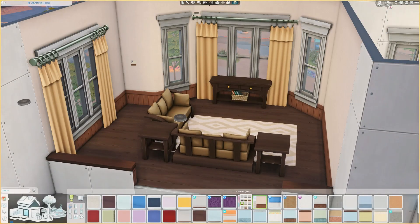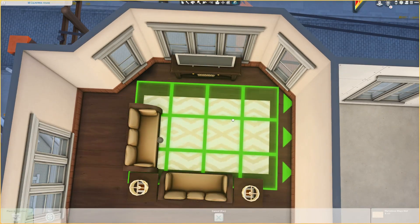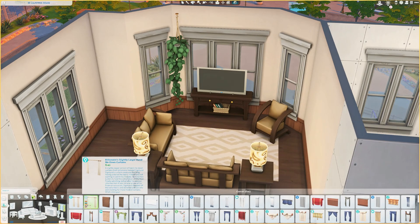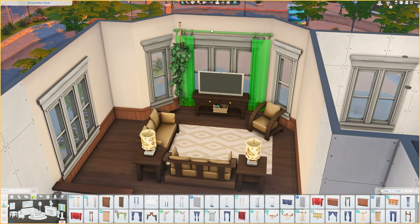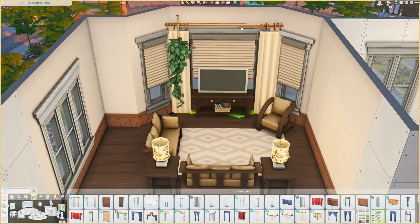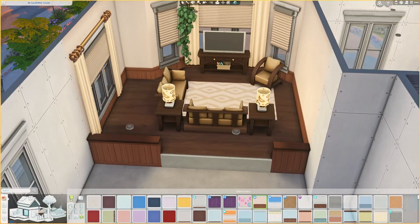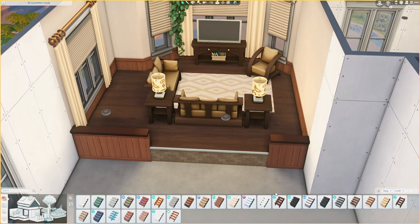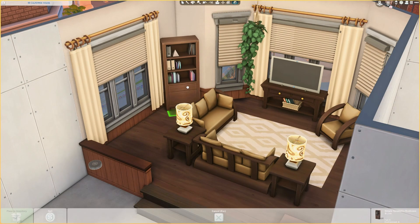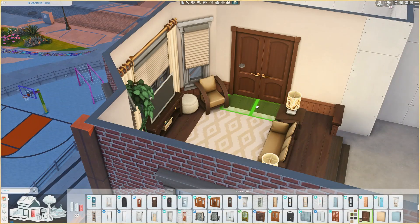I just wanted to decorate an apartment and I had no theme in mind. I was kind of thinking of either a single Sim or a couple that live here, because this is only a one bedroom, one bathroom apartment. The bathroom is actually pretty big, and the second room, which you could turn into a bedroom, is a home office. Maybe this was a couple starting out — a reasonably financially successful couple. Maybe two lawyers, maybe two doctors.